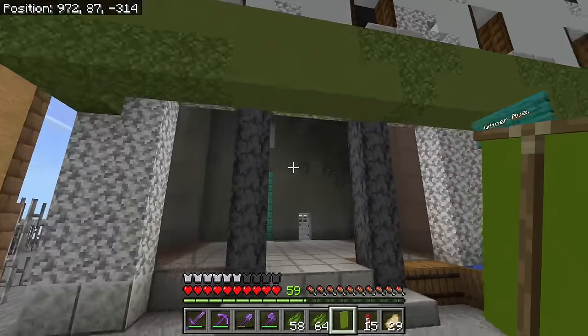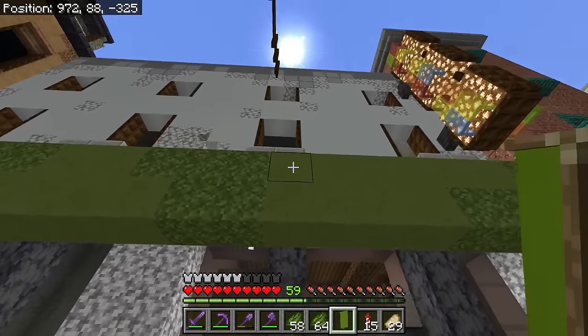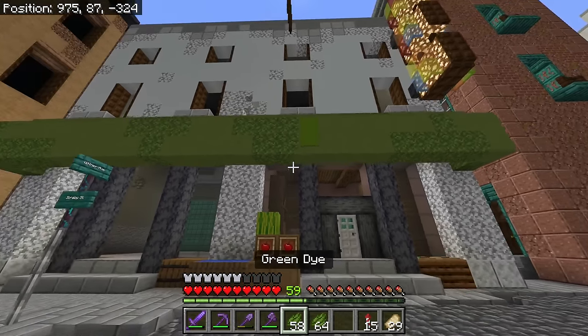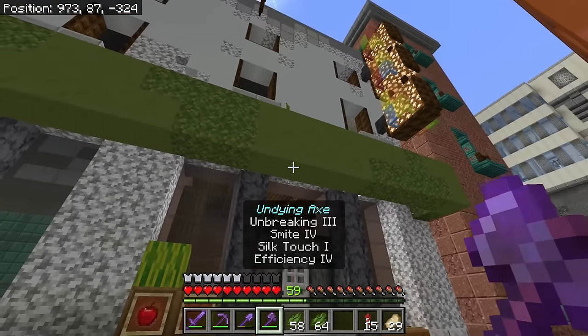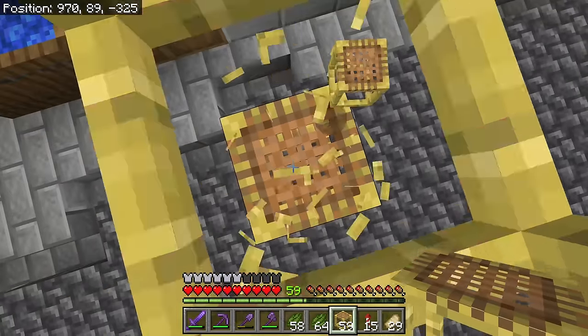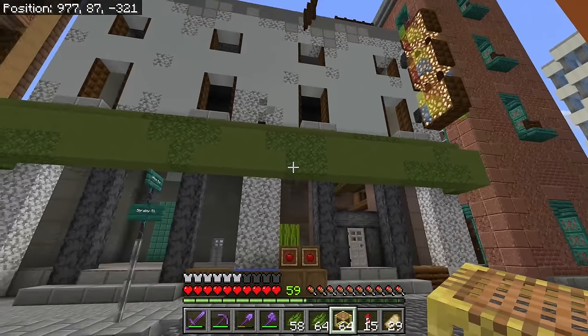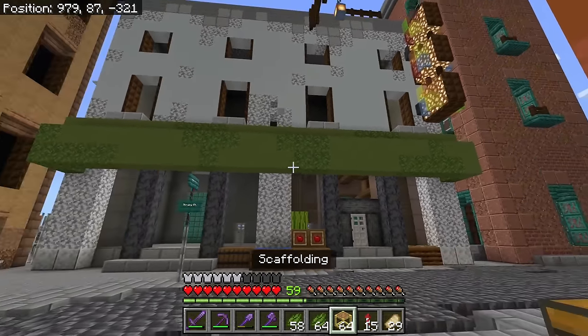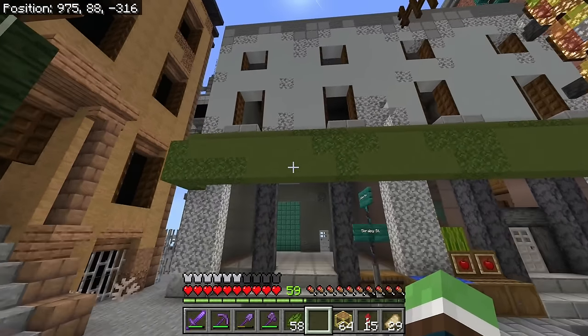Hey, welcome back to some more Minecraft with your green friend here. I am messing around in the city today. Does this look good? Yeah, that blends in pretty well. This is going to be our fresh produce shop, and I believe this is going to be where we sell meat. So I'm going to put 'Produce' across here with banner letters and then 'Butcher' across here.